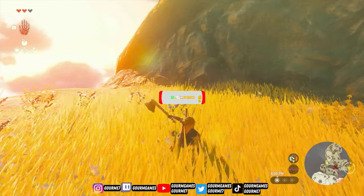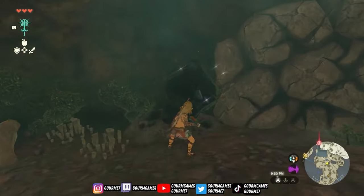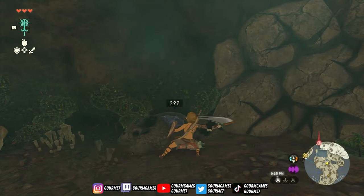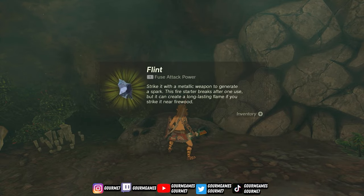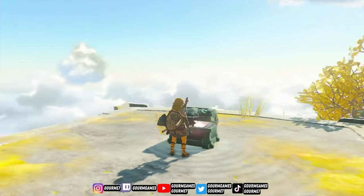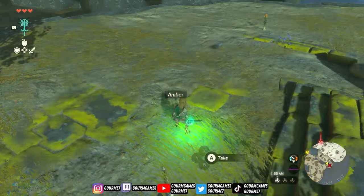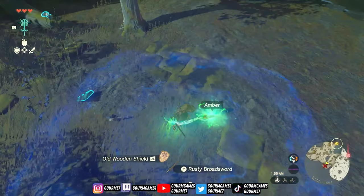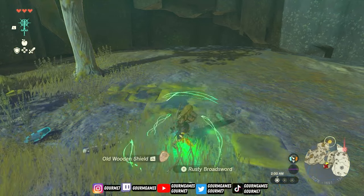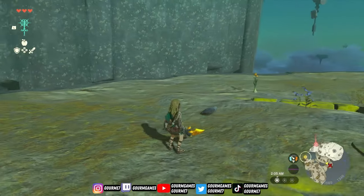Much like Breath of the Wild, in Tears of the Kingdom you'll find a bunch of rocks sitting around that spark whenever you hit them. These rocks are usually full of different ores and minerals — most of the time it's flint, but if you're lucky you'll find some amber. The game is completely packed full of rusty broadswords everywhere, so if you combine that amber with your rusty broadsword you get an amber reaper. This is a fast attacking weapon that's easily accessible, gets the job done, and honestly it looks very cool.